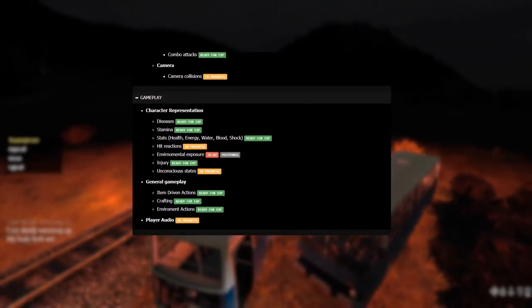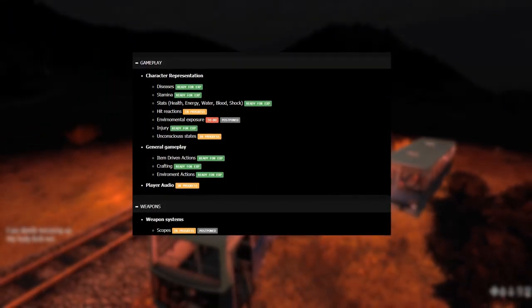The climbing also has postponed next to it. Hopefully it makes it to 0.63's experimental branch, whether that means we'll see climbing straight away on 0.63 experimental or a little bit later down the line in a further iteration. Either way, vaulting, jumping, and climbing is something a lot of players have wondered about for a very long time. We've of course seen it in Battlegrounds and wonder if it'll work the same in DayZ. With that said, it'll be a complete game changer, and I'm really looking forward to it.